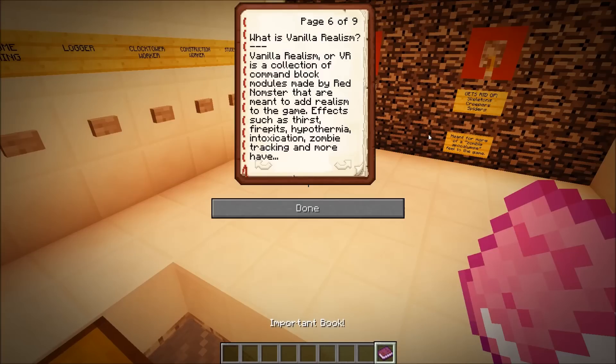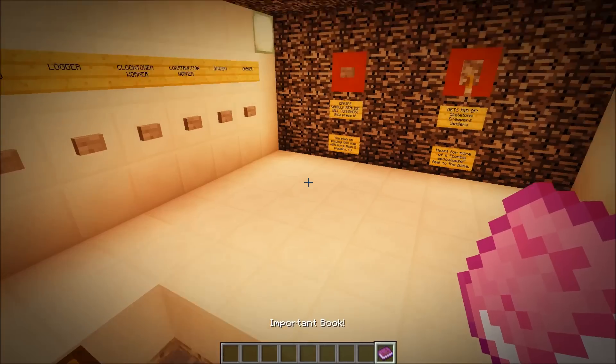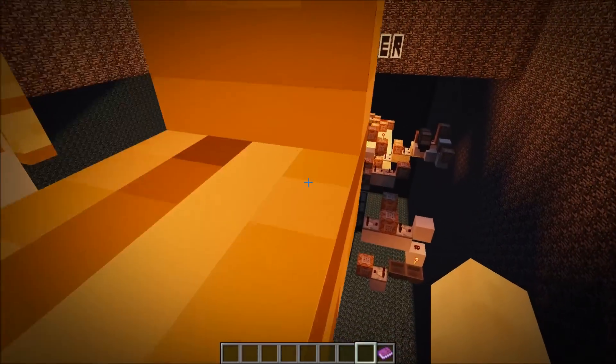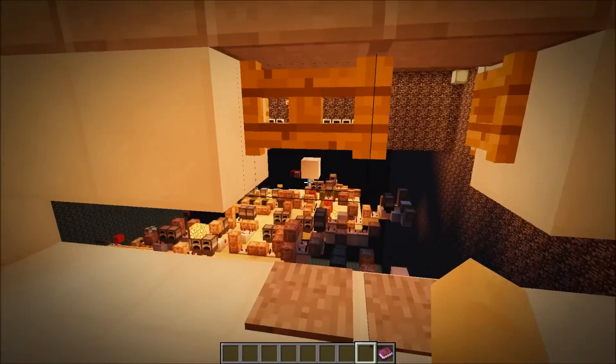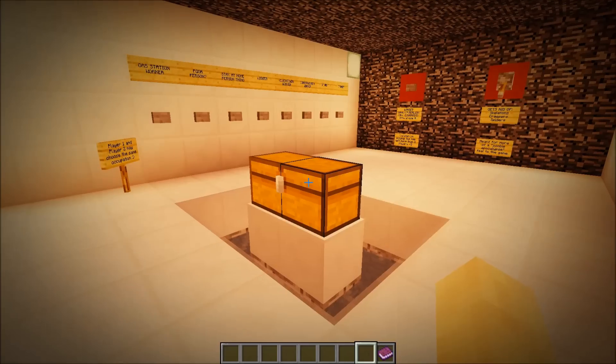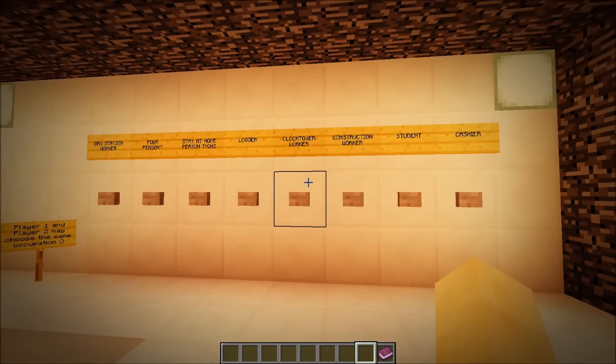What is Vanilla Realism? Vanilla Realism, or VR, is a collection of command block modules made by me that are meant to add realism to the game. Effects such as thirst, fire pits, hypothermia, intoxication, and zombie tracking have been added to the world in a two-player compatible system. If you don't want VR — or you're playing with more than two people — you hit a button that will remove all the commands and essentially let you play it like a hunger games or standard survival map.